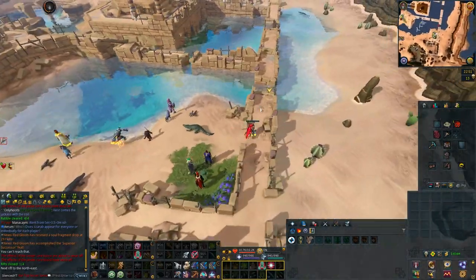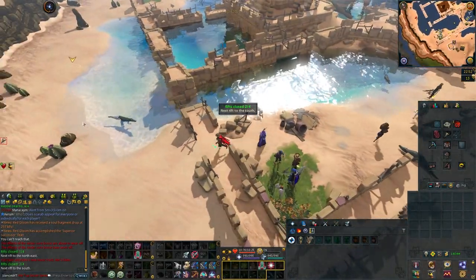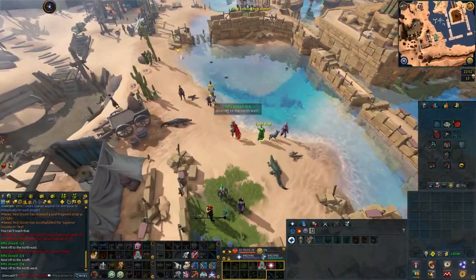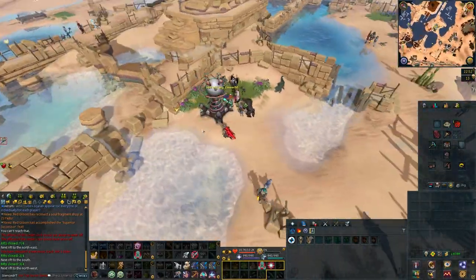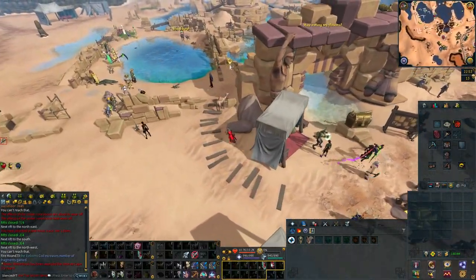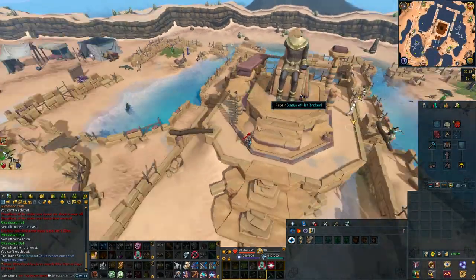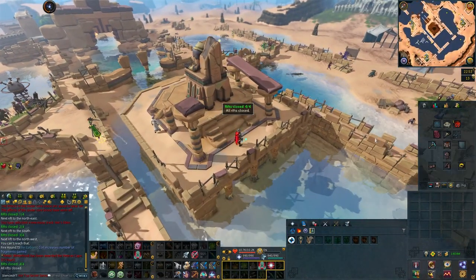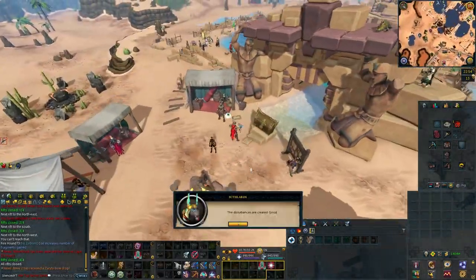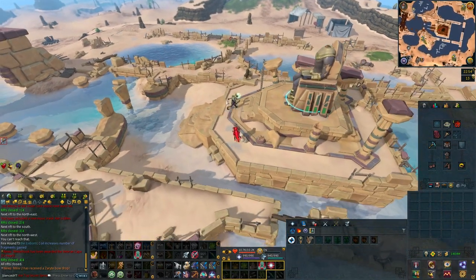First we have the brand new agility course, available to members with 65 agility or higher. It is a nice replacement to the Wilderness agility course, and will allow players to navigate the old ruins of the Duel Arena, which is pretty cool. However, you will be getting around 60,000 XP per hour, so it isn't really super great. Silverhawk Feathers are probably still the way to go for agility, since they allow you to gain passive agility XP. So I would say the agility course is dead content.